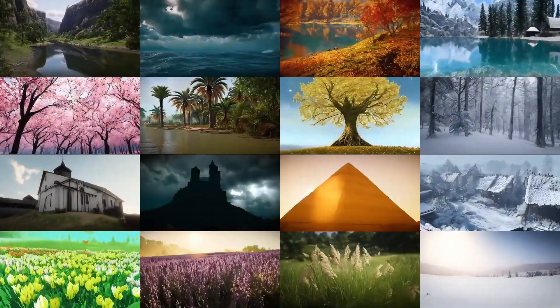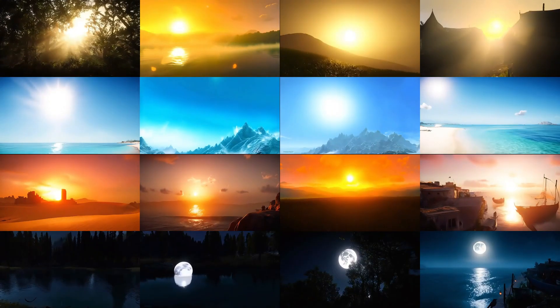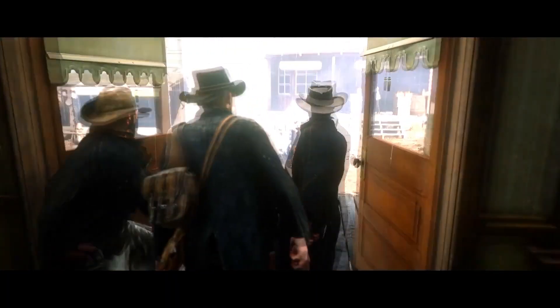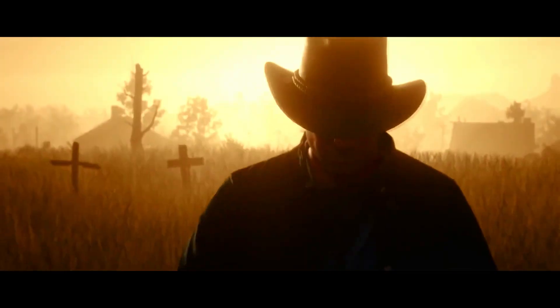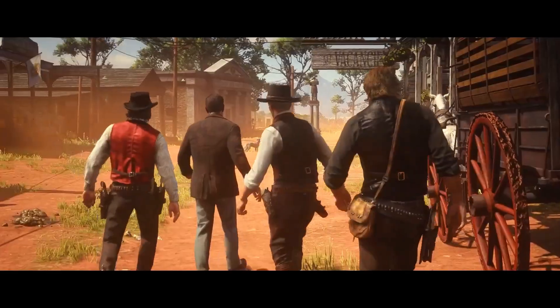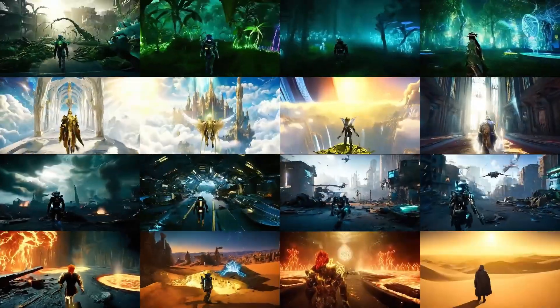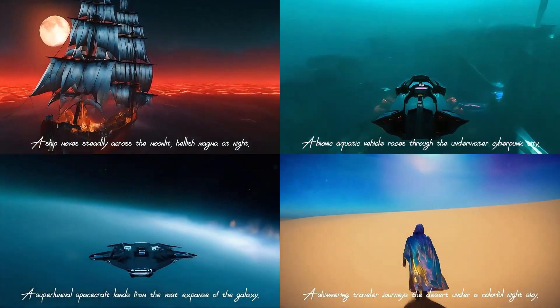I know that sounds a bit technical, but in simpler terms, this is an AI that can generate open world games in real time, right in front of our eyes. I remember the first time I played Red Dead Redemption 2, or even Assassin's Creed — I was amazed at how great the visuals and details of the world were. But now imagine if these details could change any way you wanted in real time. That is what Game Gen O is bringing to the table — a whole new way of creating video games, something we could never have imagined before.